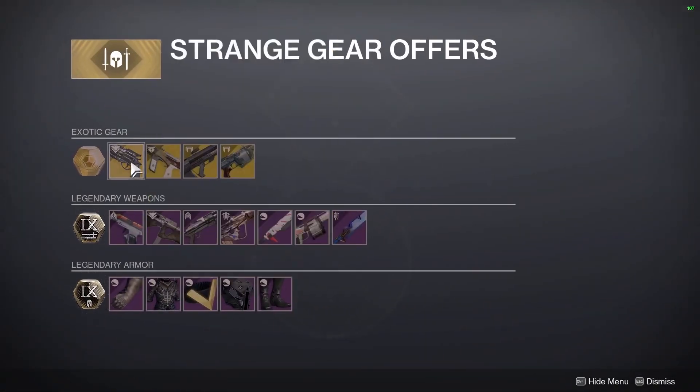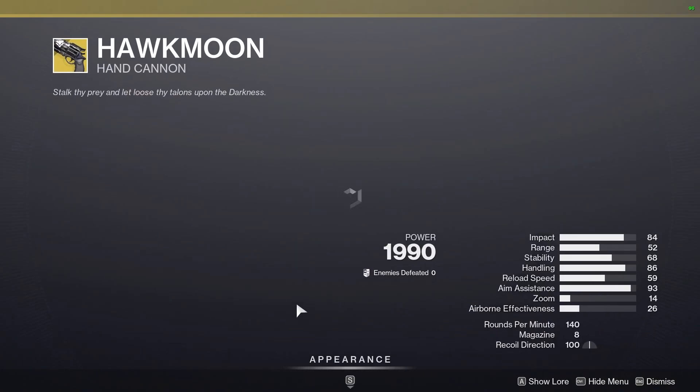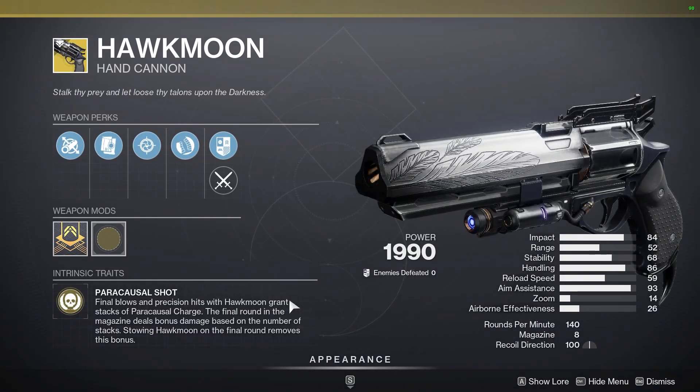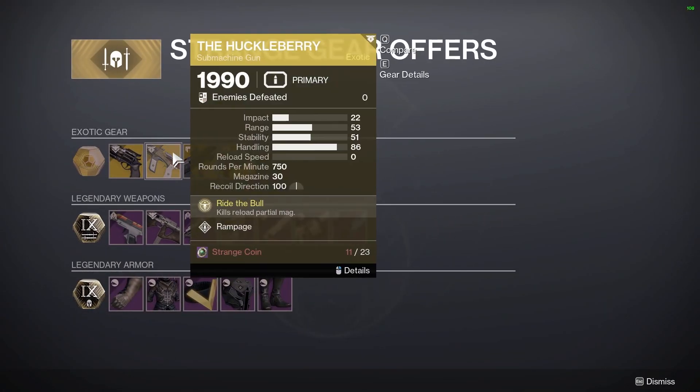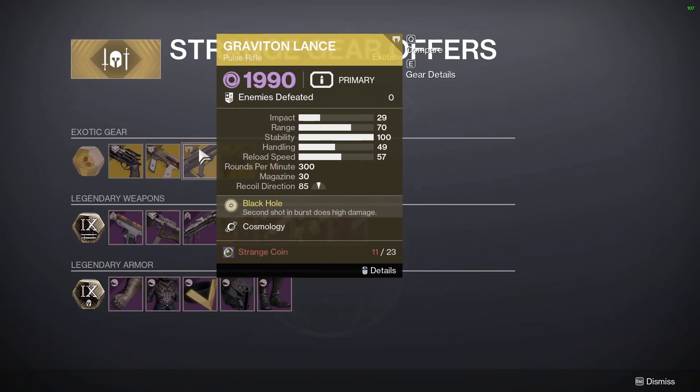Moving on to the weapons, Hawkmoon has Snapshot Sights this week. He is also selling the Huckleberry, which is getting buffed next season, so definitely maybe pick that up if you don't have it. Graviton Lance and the Prospector for the Catalyst he is selling.